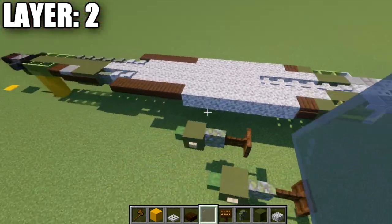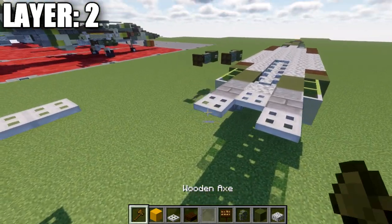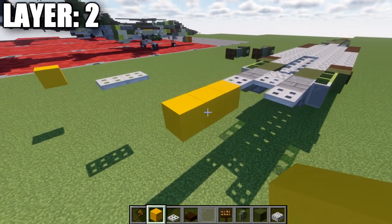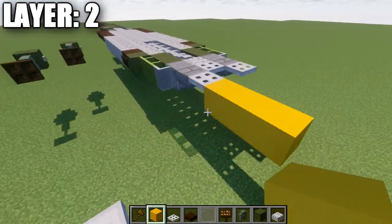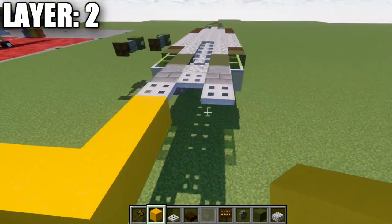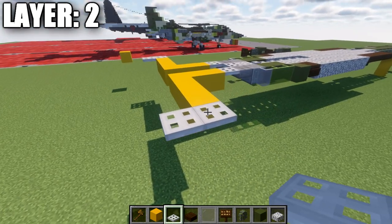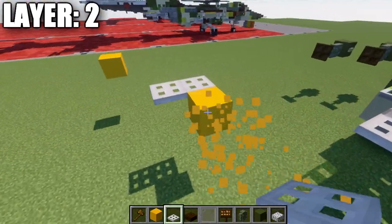With the fuselage complete, build back from the iron trapdoors on the end — three blocks using a placeholder block like yellow concrete that we can delete later. Then go three out to the side, place an iron trapdoor, and a second iron trapdoor behind it. Delete those placeholder blocks as we won't need them for the rest of the tutorial.